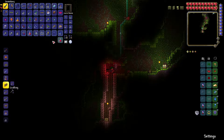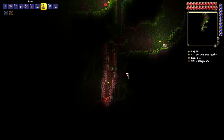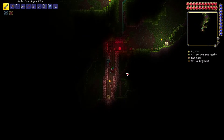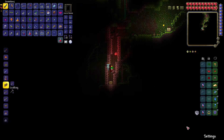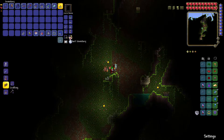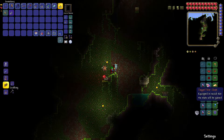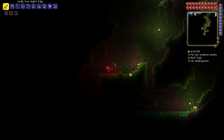I have no inventory space, so I'm going to return to my world and then come back to this world to free up some inventory space. We're back - I cleared my inventory. I also equipped this star cloak, which looks pretty cool when you walk. You can see it behind you, which is pretty cool.